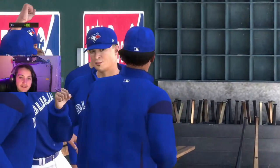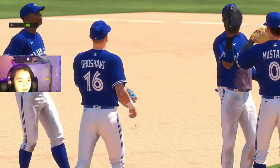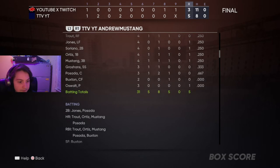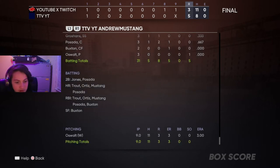Oswald goes to a complete game in his debut. He gives up 3 runs on 11 hits. We don't strike anyone out or walk anyone — it was a good game all around. GGs to my opponent J-Rod, I'll leave his links in the description. Until the next video, peace.